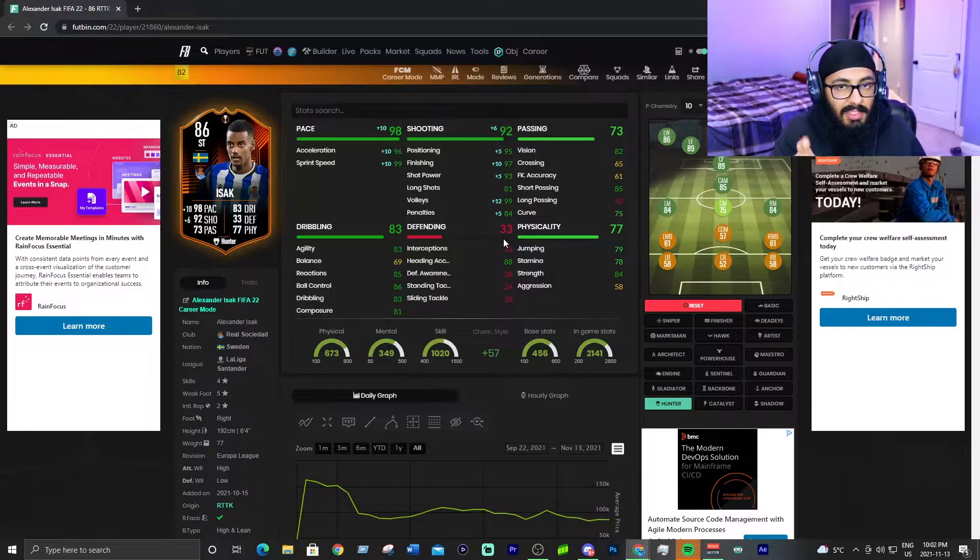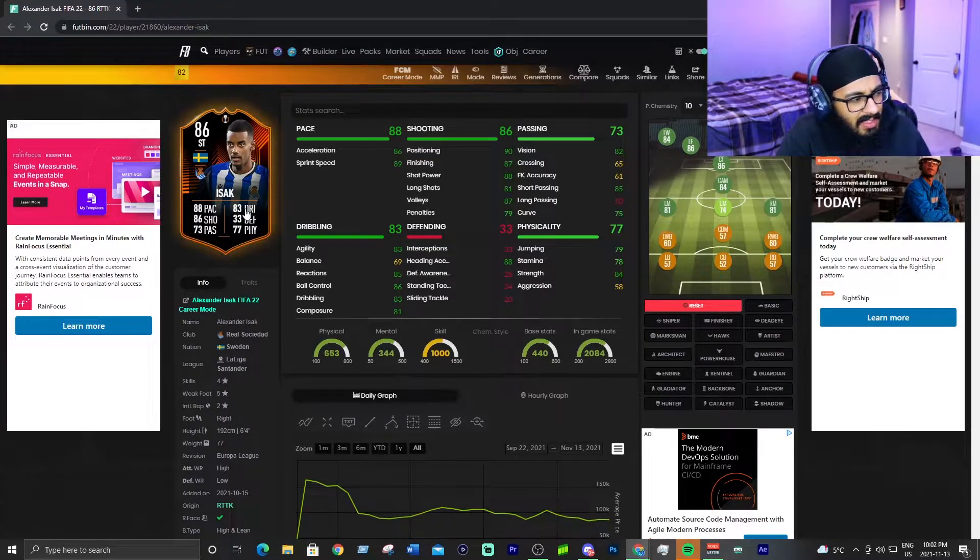There's something special about this card — it has the ability to be upgraded. We could see an 87 or even 88 rated version. He'll probably get upgraded to around 90 pace, 85 dribbling, 87 shooting, 75 passing, 80 physical. This card will get better, and that's why I put him in front of Benzema. I can't recommend him enough.